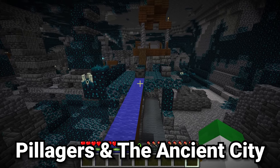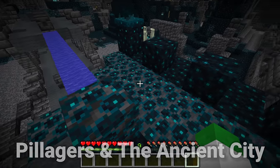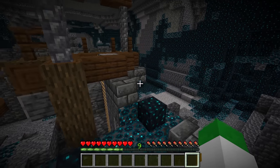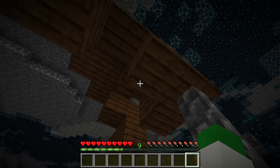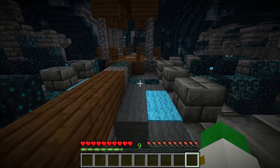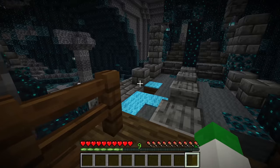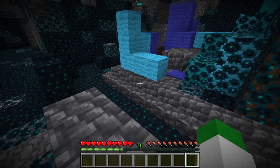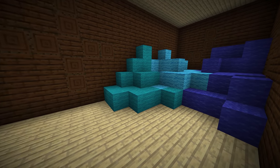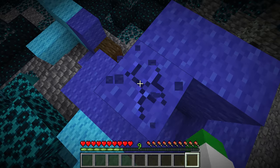Ancient cities certainly have a lot of mystery surrounding them — probably the most mysterious structure in the entire game. Another mystery is that a lot of the structures here look very similar to pillager and illager structures. For instance, one structure looks somewhat like a small pillager outpost, and there's also a bridge structure that shares a striking resemblance to a pillager outpost tower. There's also a wool area that looks very much like a woodland mansion, with the exact same colors of wool stored in a woodland mansion wool room.